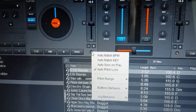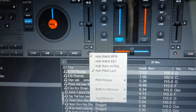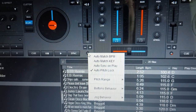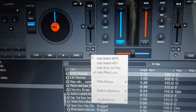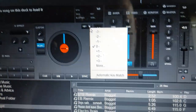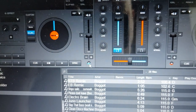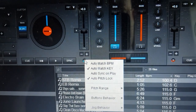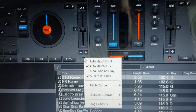So what has been added? We have AutoBPM Match — that's when you load a track and it's pretty close to the opposite BPM, it matches the BPM automatically. That used to be found only in the settings, now it's in the menu. Then we have AutoKeyMatch, that's part of the new key feature, so that's also found up here. But now it's also in the dot menu. And then we have AutoSyncOnPlay, which is just SmartPlay, as I said.